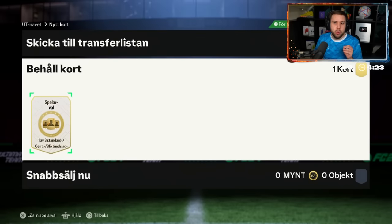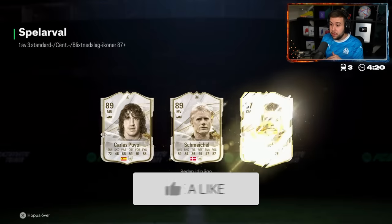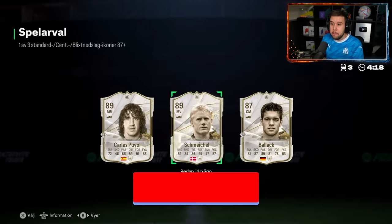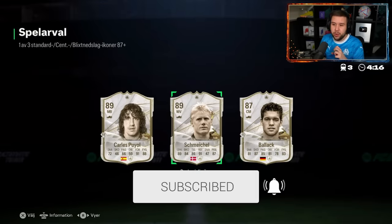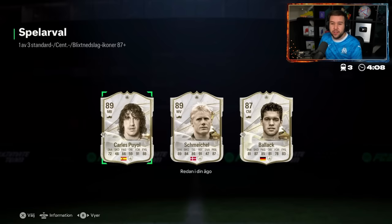Right now a lot of people are rolling around with Havertz as their left back — he's a very good left back, that's for sure. In this pick we have Puyol, Schmeichel, and Michael Ballack. Schmeichel is for sure the most usable card here. Michael Ballack is kind of underrated in this game, but he isn't up there with the midfielders we have now.